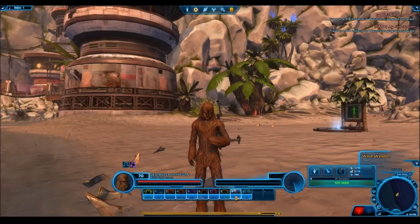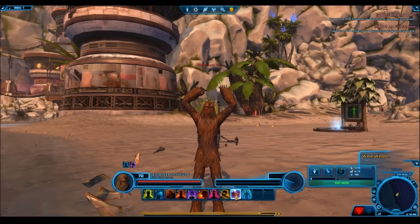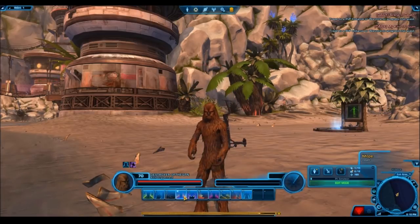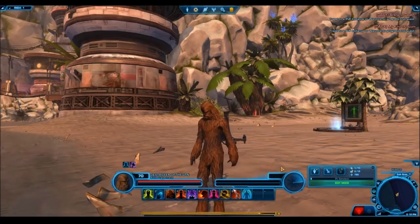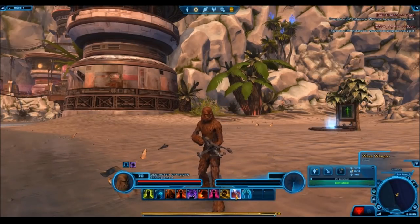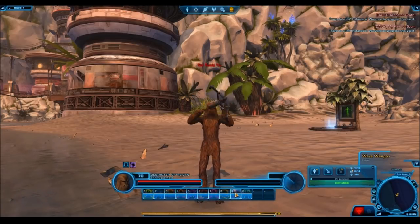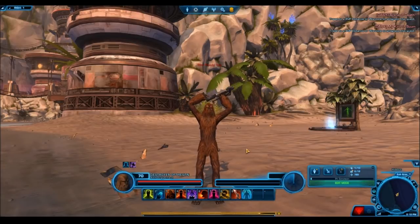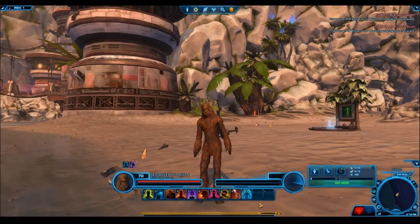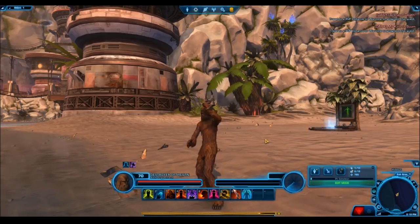It is still a really cool disguise terminal and if pricing stays the same it's going to be priced somewhere around 500 to 800 cartel coins. Hope you guys enjoyed this little preview. I do think this one is probably going to be the coolest — right now the Hutt is the coolest, but once all the disguise terminals are released I don't think anyone's quite reached the awesomeness of a Wookiee disguise terminal. Let me know what you think in the comments below, and I'll see you guys in the next one.